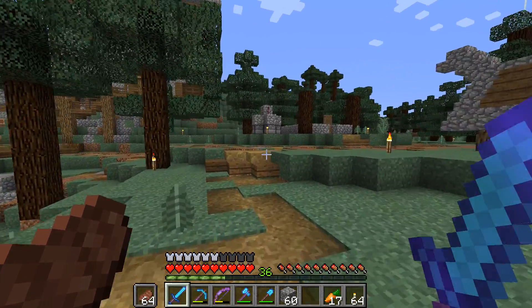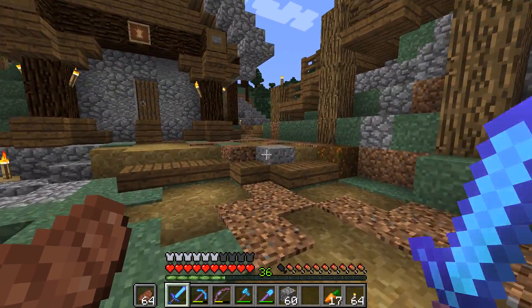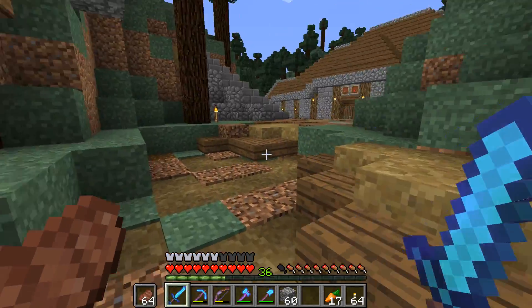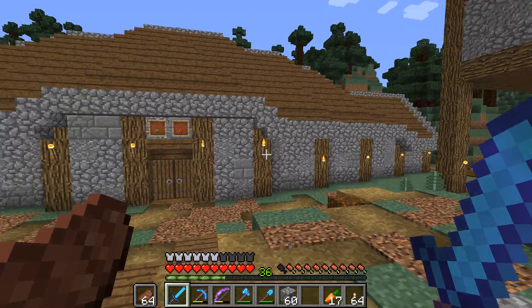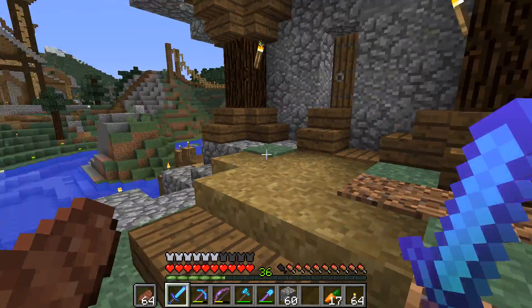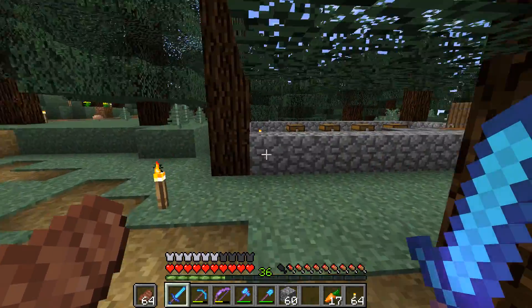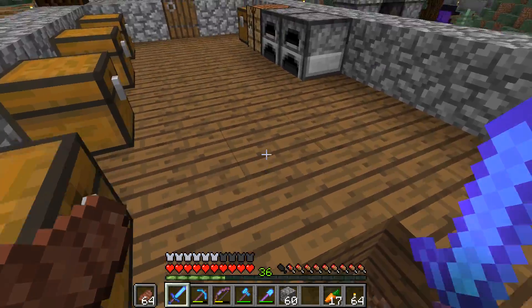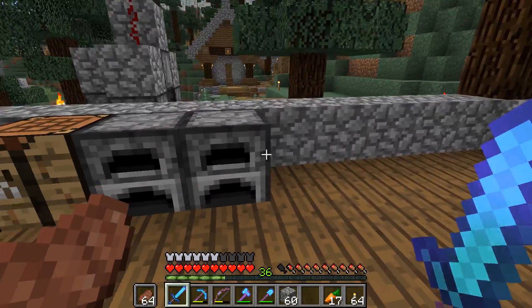I'm gonna go through what is going to happen here. We have three farms: the Carrot and Potato Farm, the Rabbits Meat Farm, and the Mushroom Farm. Each one of these is going to have a water stream leading to somewhere around here, and there's gonna be an item elevator so that all the items end up in this little building — this is where we're gonna have our factory.